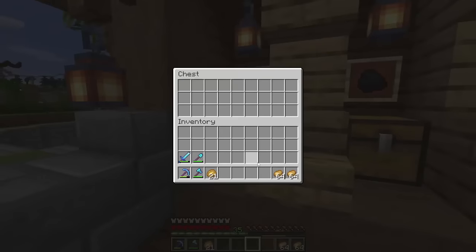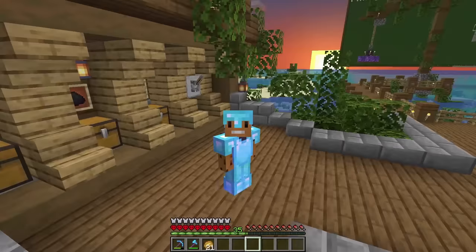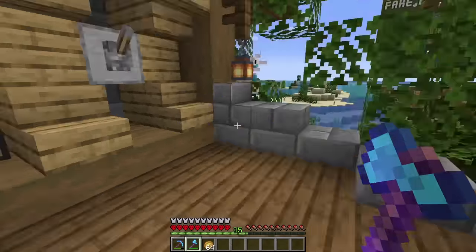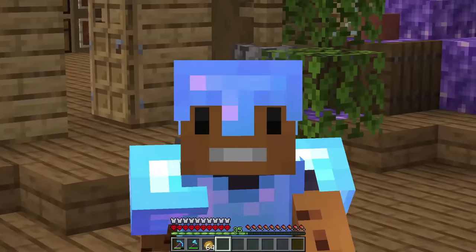Let's head over to my Super Smelter 6969 and start it up. While I wait, I'll go for a quick snack break — grab some water, hydrate yourself. Anyways, let's go copper hunting.